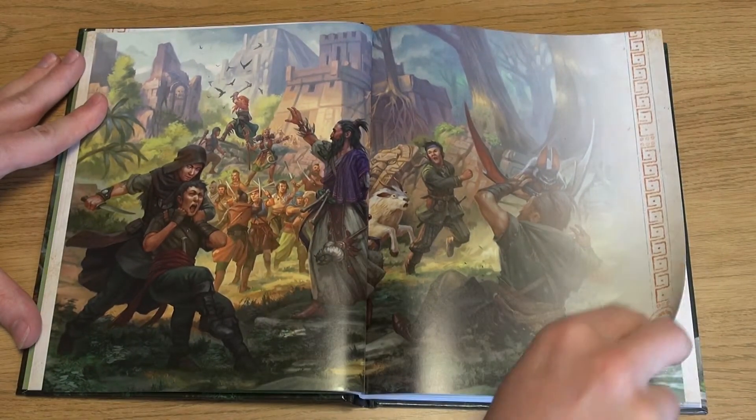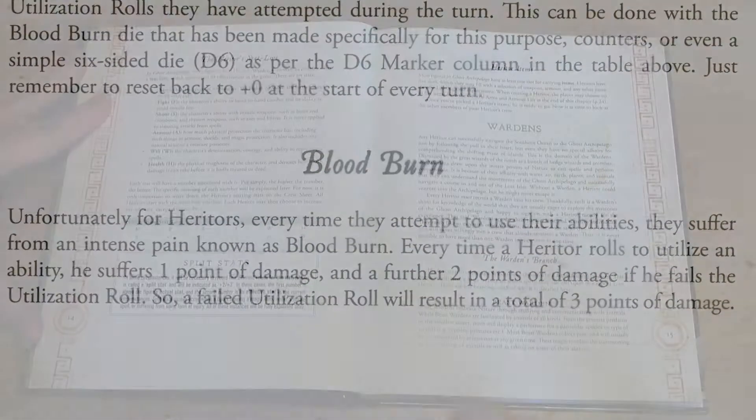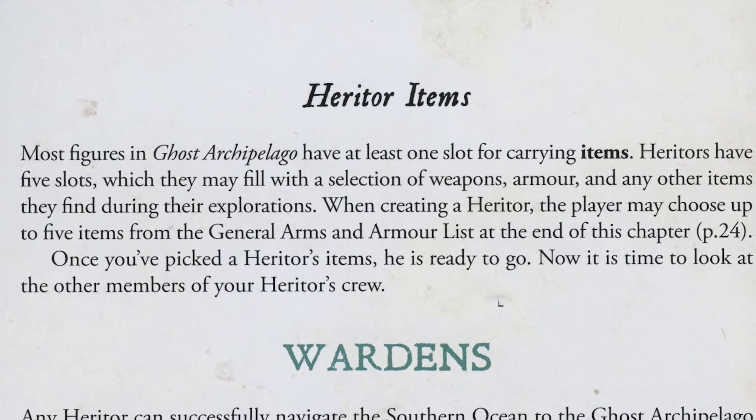However, these abilities come with a price for overuse, something called Blood Burn — a debilitating consequence of having used an ability, potentially weakening the character during the game. The hereditor may carry up to five items, including magical ones.